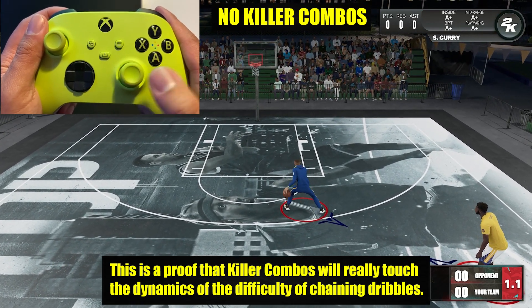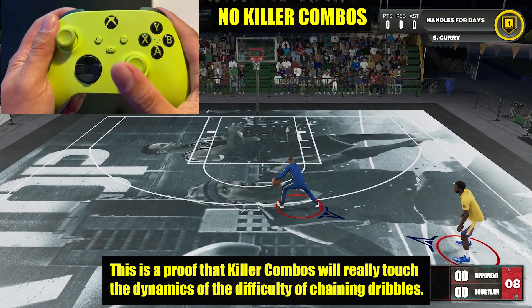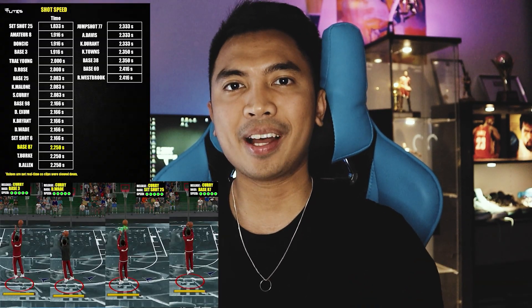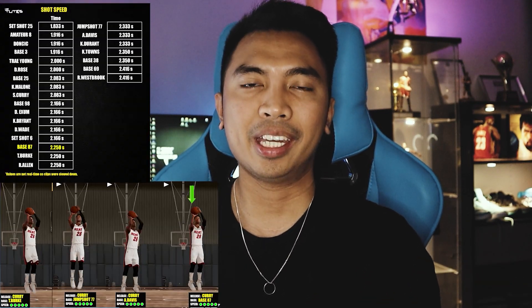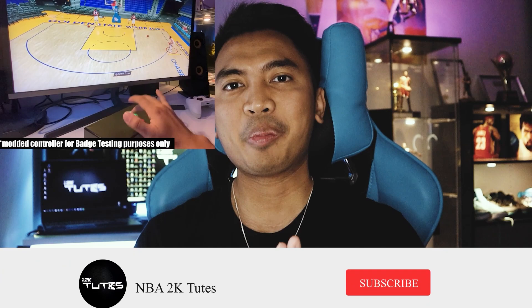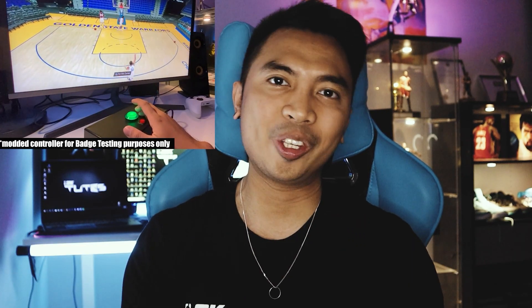It's confirmed that the quickchain function of the badge is still there — it helps you chain dribbles much easier and prevents you from breaking your combos. Before I proceed, just want to invite you guys to like the video if you're enjoying it so far. I'm Chutes and I do lots of detailed testings on stuff like badges, attributes, jump shots, dribbling styles, and lots of other things. I do YouTube full time so expect a lot of videos — last year I made around 400 videos. Make sure to subscribe so you won't miss out.